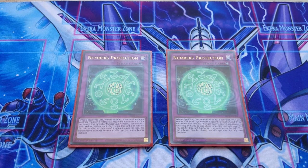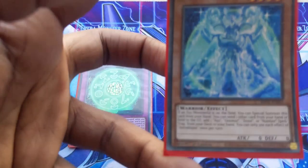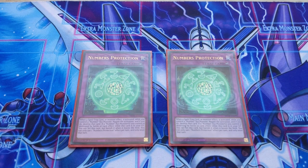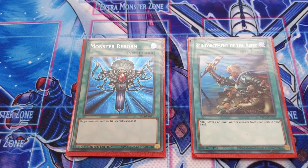The only traps in Sisters of Utopia are Numbers Protection — a Counter Trap that can be searched by Astrotopia. It's an omni-negate that can only be activated if you control a Number monster. Play it at two; you don't need three because this deck is so consistent. The reason you lose with Sisters of Utopia is not bricks — it's hand traps.